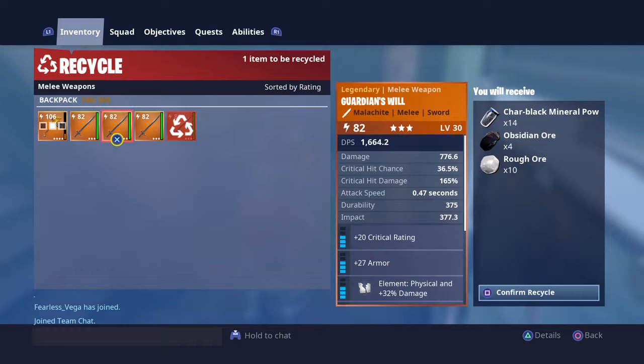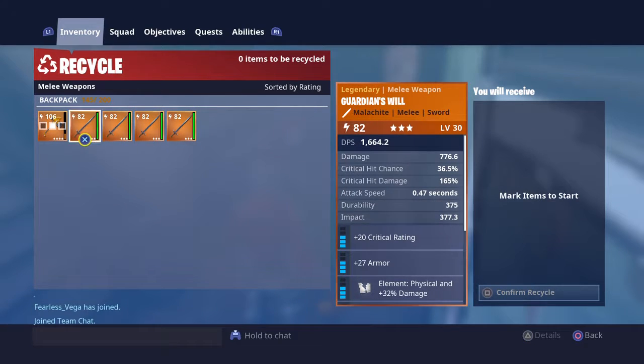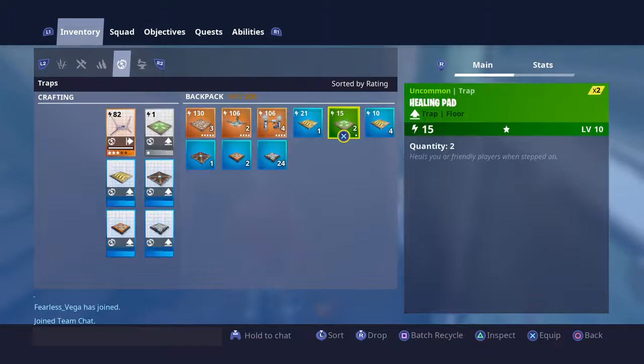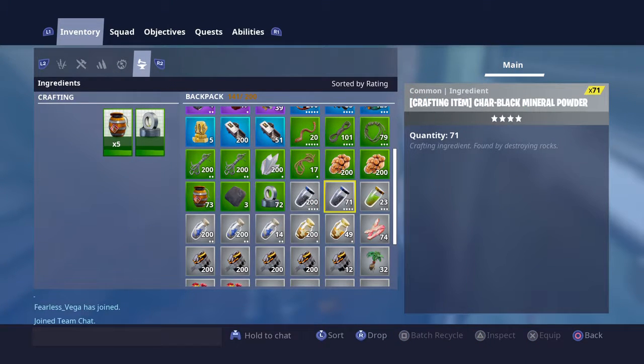So you see it gives me charred black and obsidian — charred black. See, it's 82. So you just want to dismantle it and it gives you that. I'll show you proof — look at this. See, it gives me 71 charred black already.